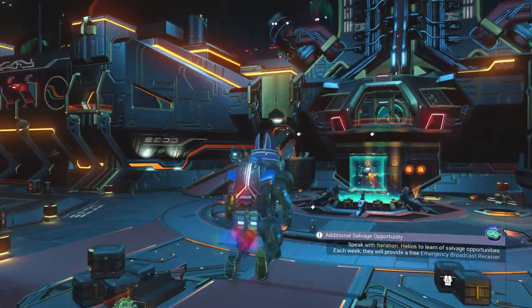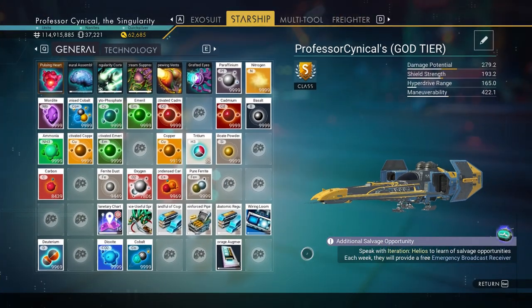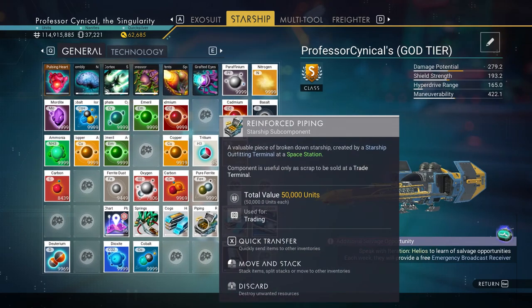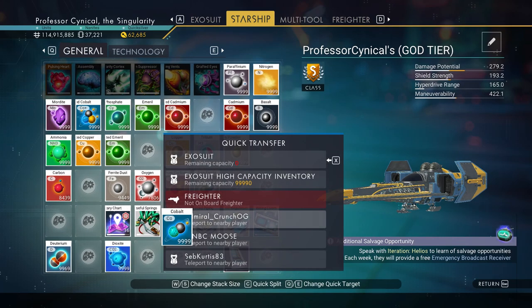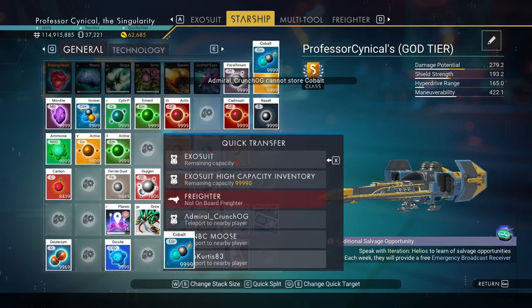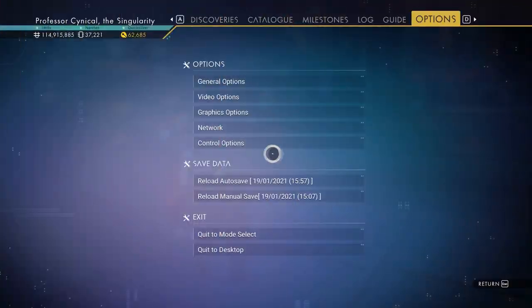Now we need to find any player and transfer over a random item — anything other than the Starship AI Vials, since we need to keep those. I'm going to transfer some cobalt. Make sure it says 'Sent' — if they can't accept it, just go to somebody else in the list. Once it says 'Sent', reload your save.